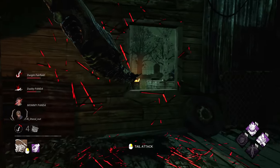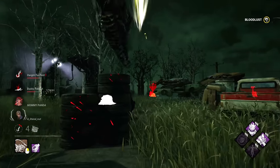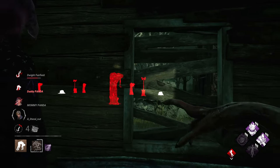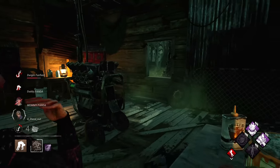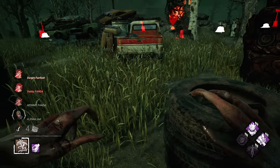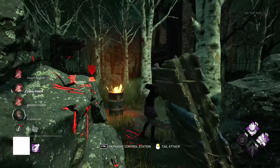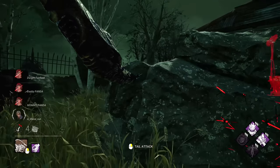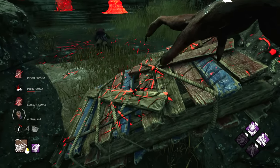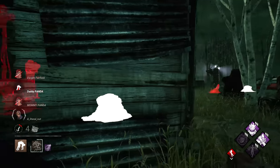Alright, let's get a little pickup — she's got Boil Over, oh my god it's hard to carry her. They're trying to block — what? How did I drop her so quick? Got her, oh my god, I had to kind of hold my breath for that one. Do they have multiple Boil Overs? Is that what just happened to me?